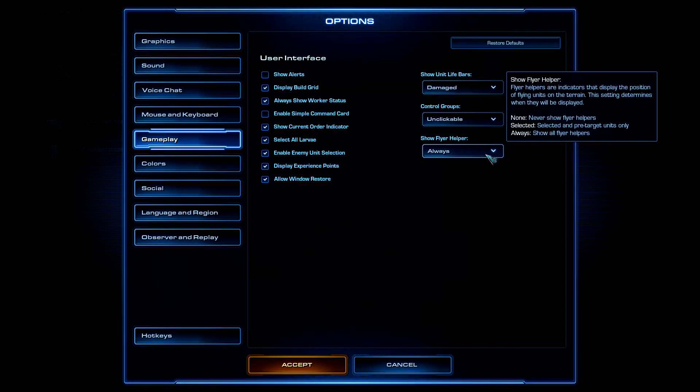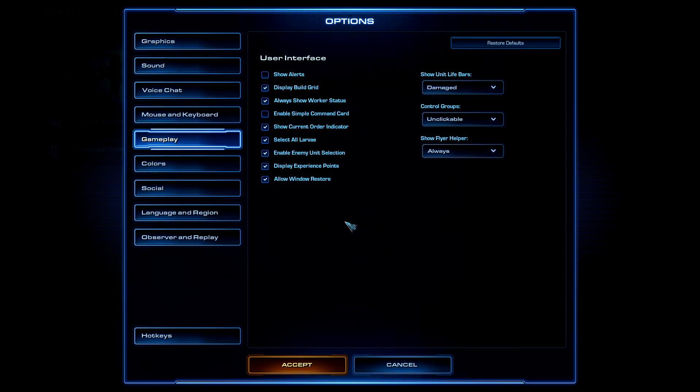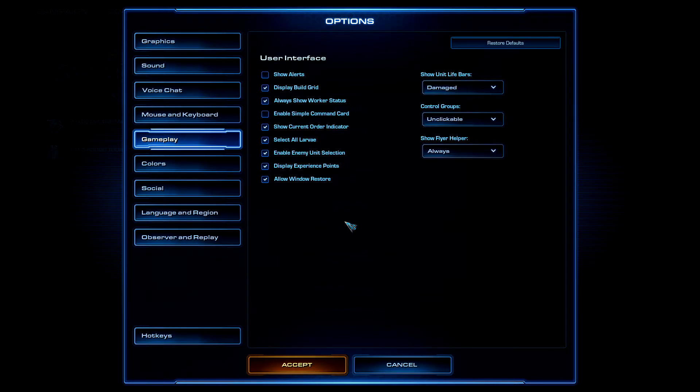Set Control Groups to Unclickable so you don't accidentally click on them while something is happening on screen. Set Flyer Helper to Always so it's easier to target flying units with spells like Storm, EMP, and Fungal.